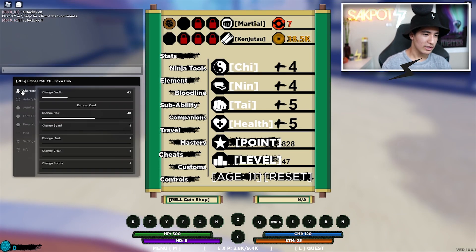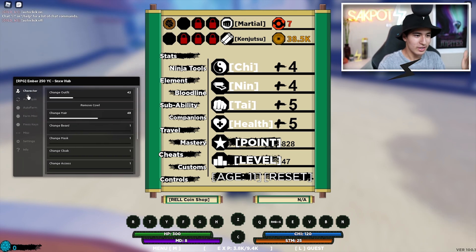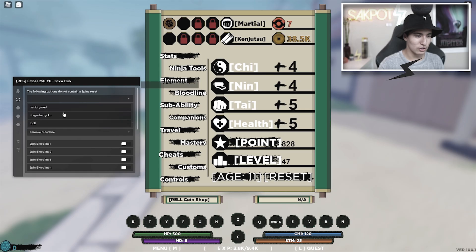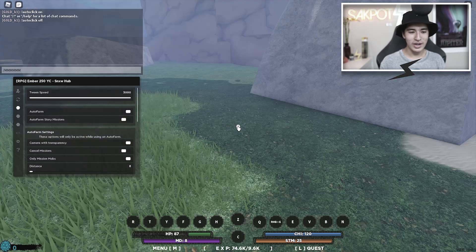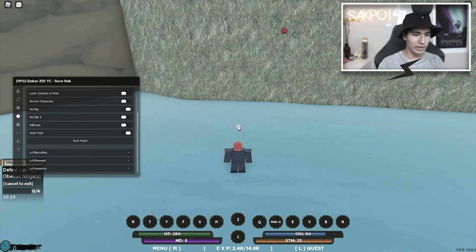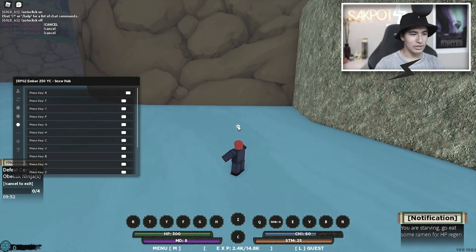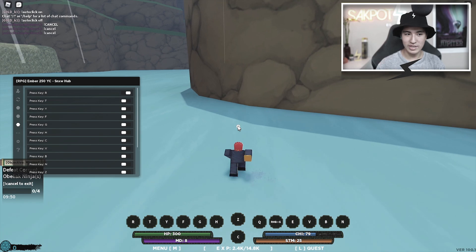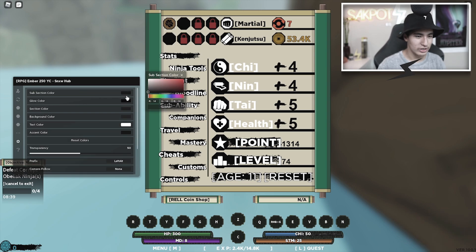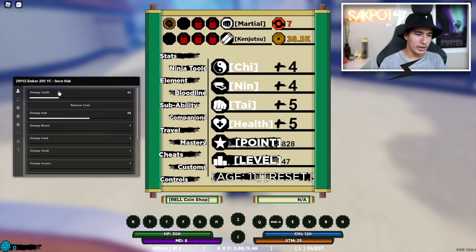Let me tell you all the sections first. We've got Character where you can change your look, Auto Spin where you can auto spin, Auto Farm with a bunch of settings, some Farm Miscellaneous stuff, Press Keys for a bunch of different key binds, some Miscellaneous settings like setting your elements, settings for the GUI, and Info which shows the credits.